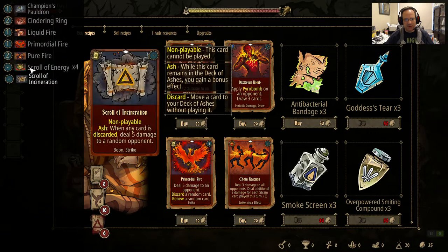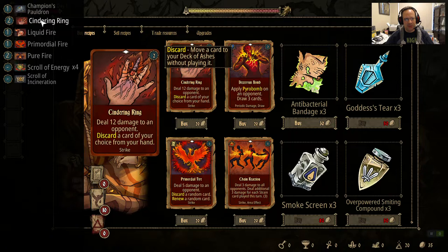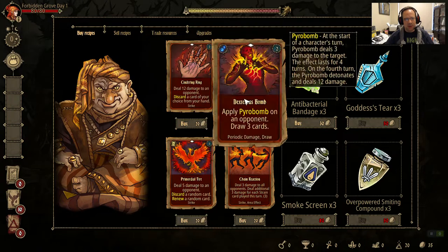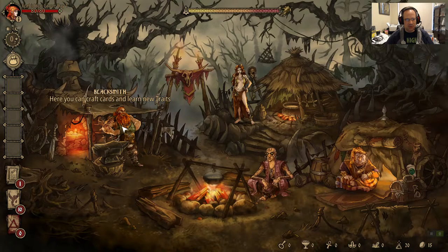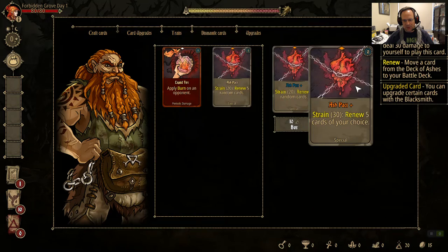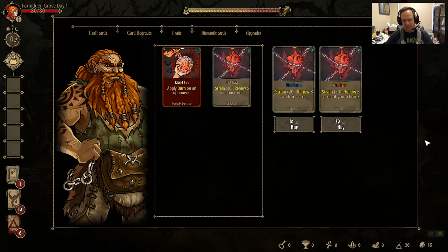Let me check my deck. The only thing I have to discard cards right now is Cinder Ring, which is pretty inefficient. I think I have to buy another Cinder Ring. I was trying to figure out if I could afford to get the early upgrade of the Ash Pact, but I don't think I can afford to wait. So I'm going to buy this Cinder Ring and craft it.